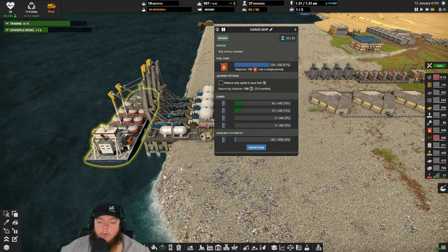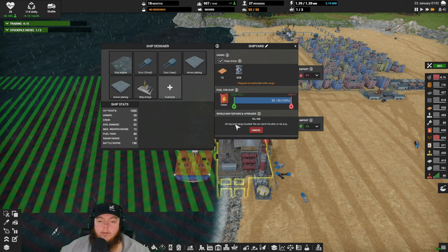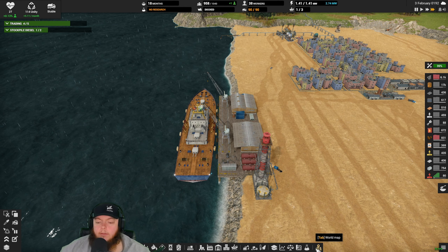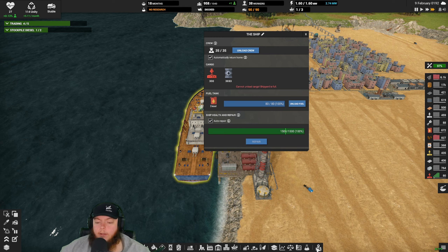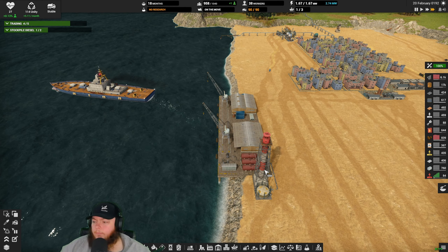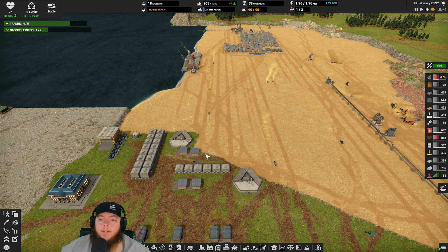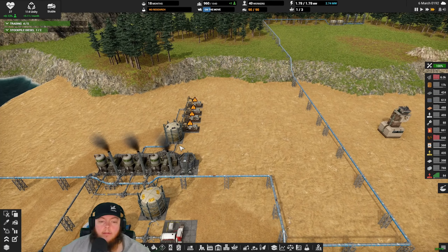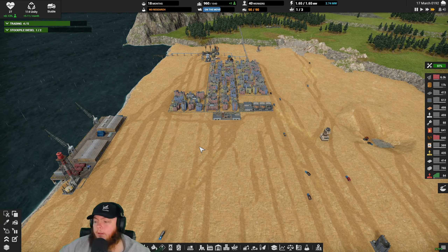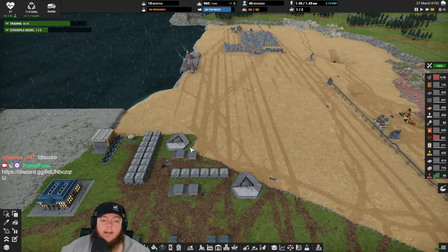We are having massive fuel issues right now chat. I really need to get this vessel empty because it has crude oil on it. It just doesn't want to empty for some reason - I've got it set on keep empty, priority one. Oh, I've got to get rid of those parts - that's what it is. The parts were taking up space on the dock. The dock can only hold 400, that's all. Now we should be good to start moving that crude. We are almost out of crude oil on our own site up here.